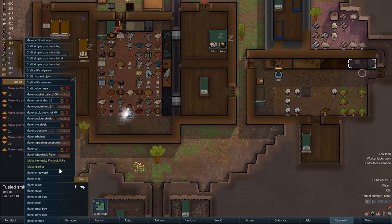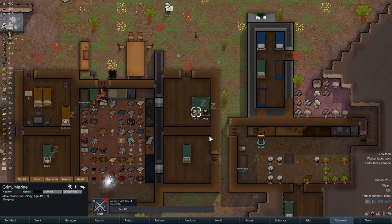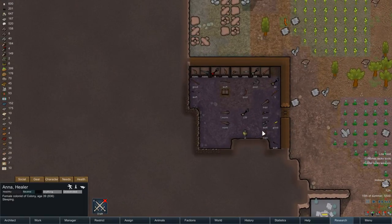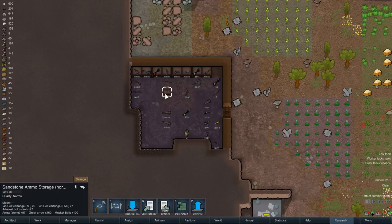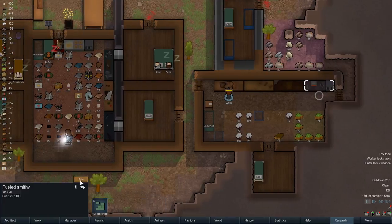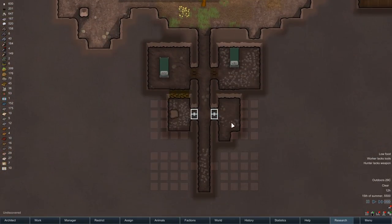So I'm thinking of defenses. I don't believe I've actually given anyone a flintlock rifle yet — let's go and check, I know I made one before. Yeah, we've got one there, and ammo-wise we've got 100 musket balls in there as well — nice! Let's go ahead and make another one of those bad boys, so we've got a couple of them basically.